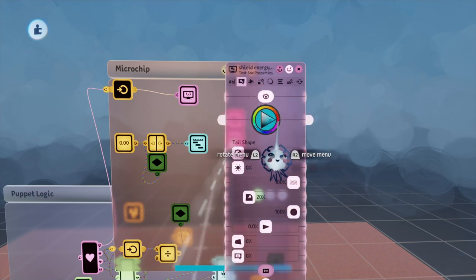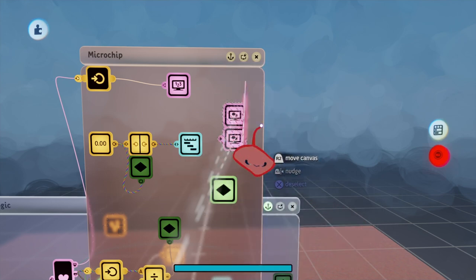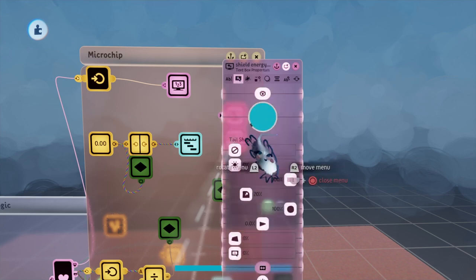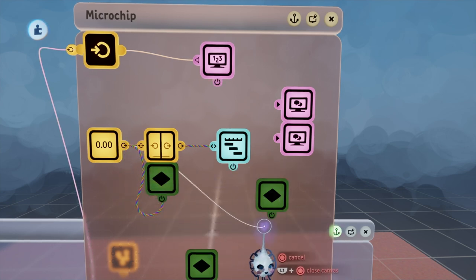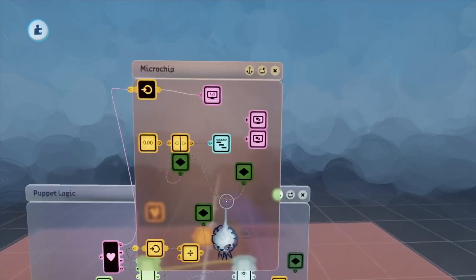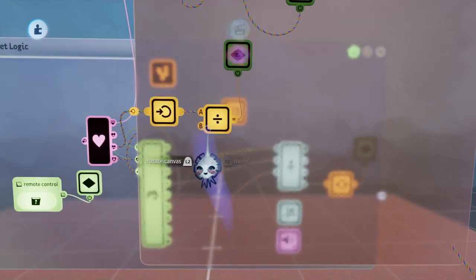I'll get a keyframe to set the opacity on these — on the fill we set opacity all the way up, and on the border we set opacity all the way up. Otherwise they'll not be visible by default, because it doesn't make sense to show shield energy if we're not currently blocking. I'll label this keyframe 'show shield energy'. If we tie the blocking value directly to this it would only show up while holding L1, which is what we want — there's no reason to see it when we're not blocking.